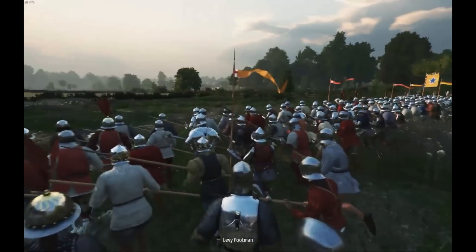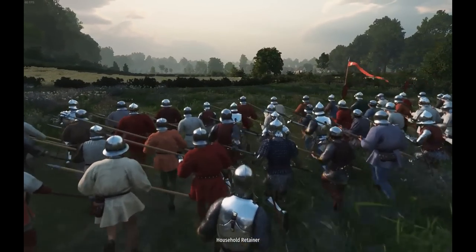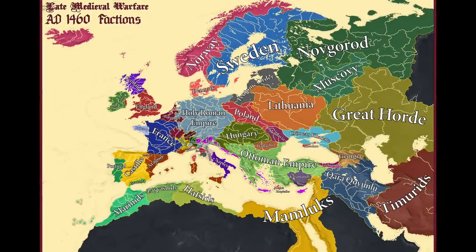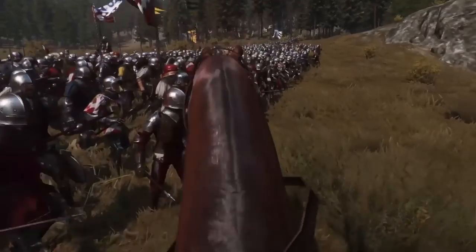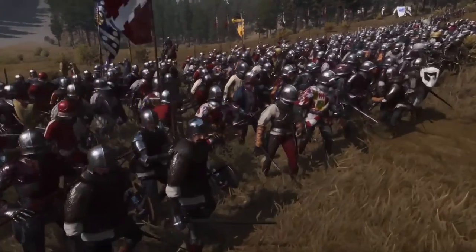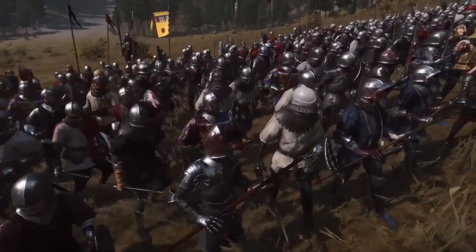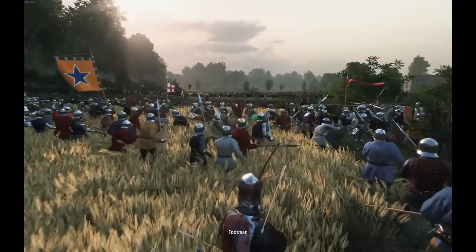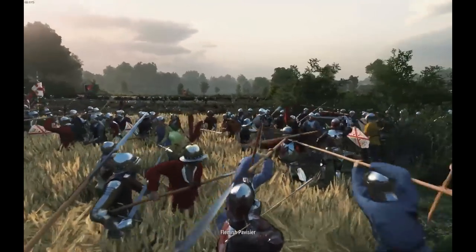L'Arte de la Guerra takes place in the late 15th and early 16th century Europe and Middle East, where players will be able to participate in wars like the War of the Roses, the Thirteen Years' War, the Burgundian Wars, the Italian Wars, and many other conflicts — or even start a new one. It is planned to have a large and detailed map of Europe and the Middle East, historically accurate troops, titles and heraldry, gunpowder weapons and field artillery, and up to 45 playable factions.